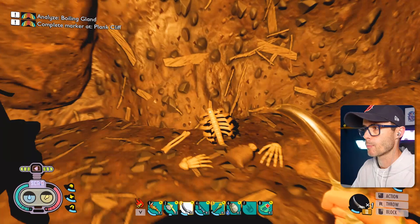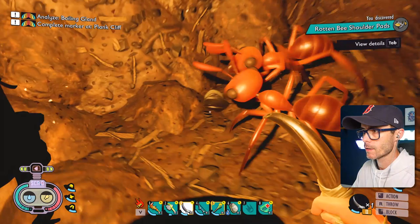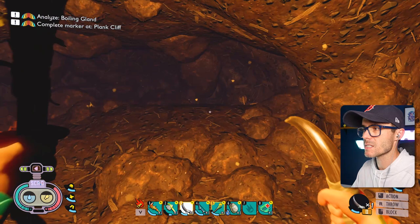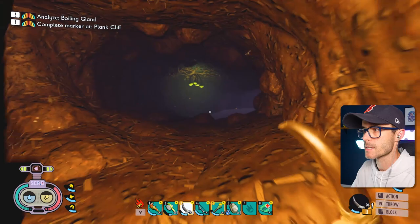And there's a dead person. Rotten bee shoulder pads — there it is, there's the first bit! So now that we've actually got the rotten one — that's like spoiled meat. It doesn't say what kind of meat it is. Do you think we're eating the human? I think we're actually eating the human. That is the worst. Now I don't feel so bad about killing these ants.